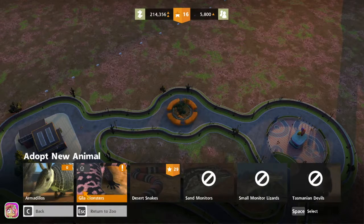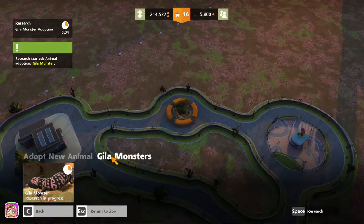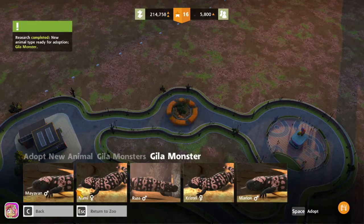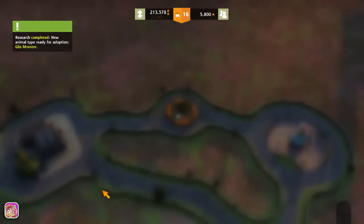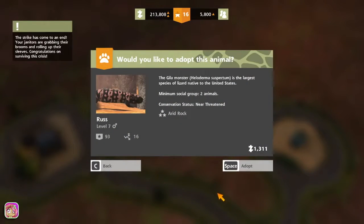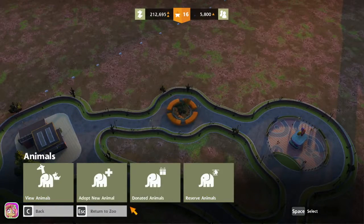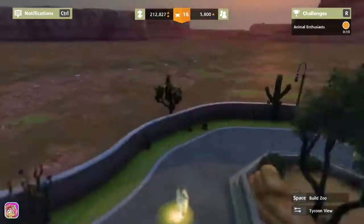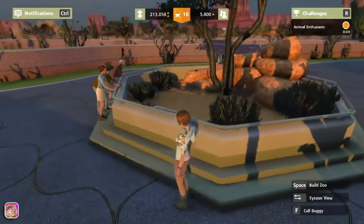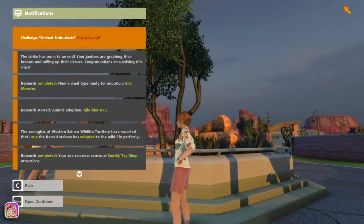The research is only 90 dollars, so that's going to be fast — they look kind of weird from the picture. All right, let's get Mimi and Russ. The strike is over, yay! It can only hold two, which isn't a lot, but that's okay. Let's see what these guys look like — are they in the trees?